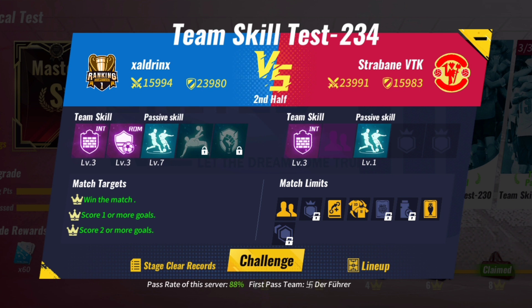Team Skill Test 234: Use Inter Milan plus Roma. You can either make substitutions and then skip the match, or play the match.